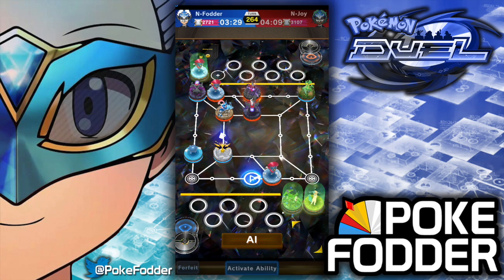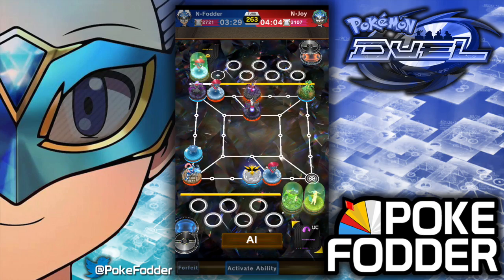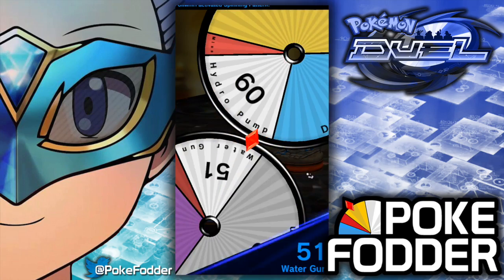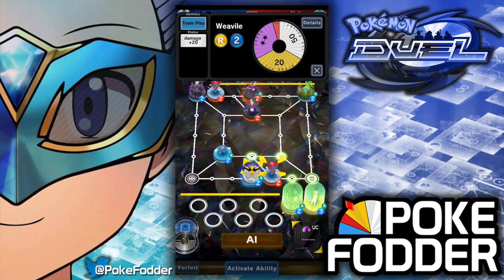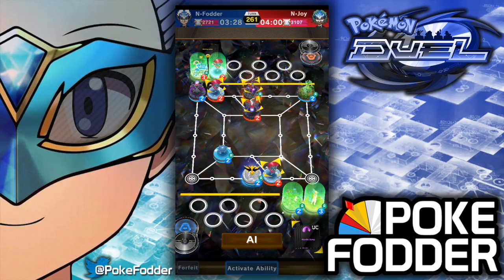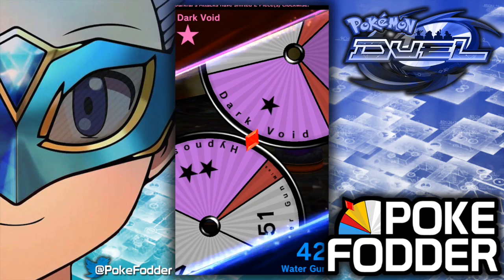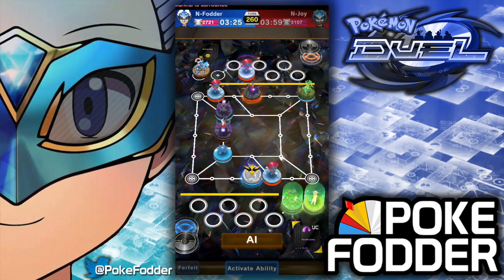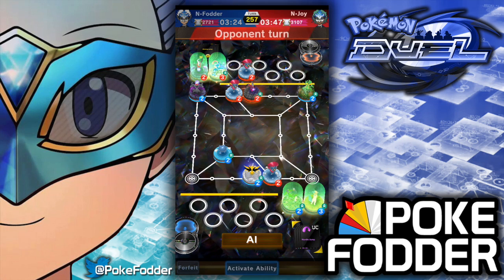He will probably bring Greninja here, which will force me to hurdle jump. He's going to straight attack. That was a close one. If we can survive this — threatening there. That would have put him to sleep and knocked him out for being adjacent, which is exactly what Darkrai's Bad Dreams ability does.